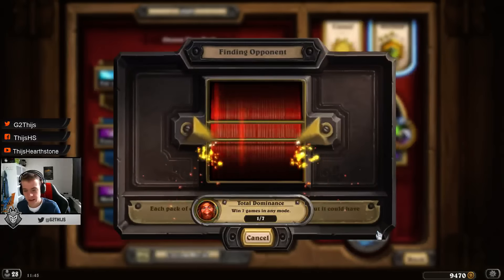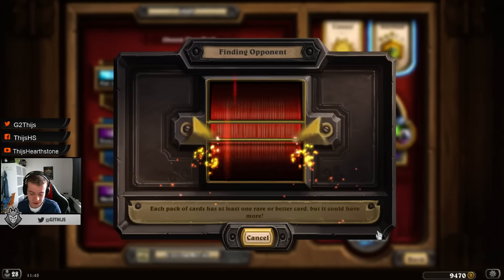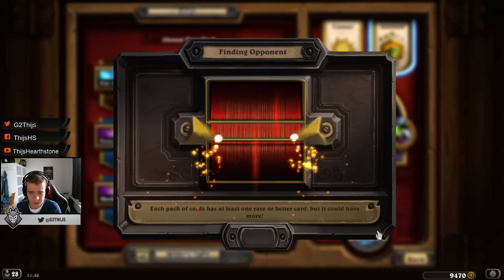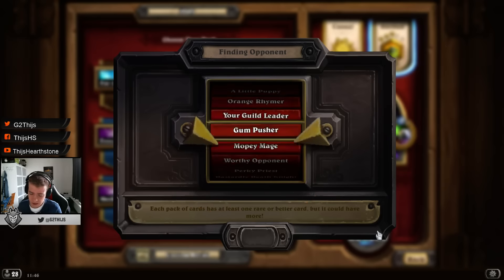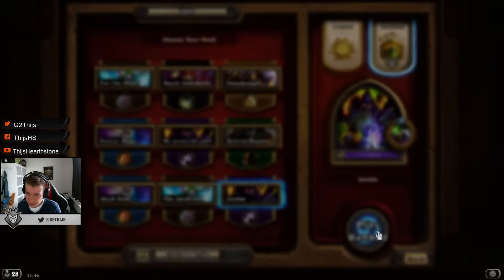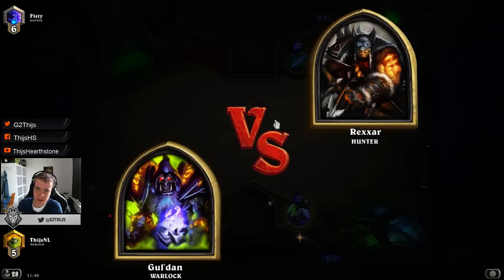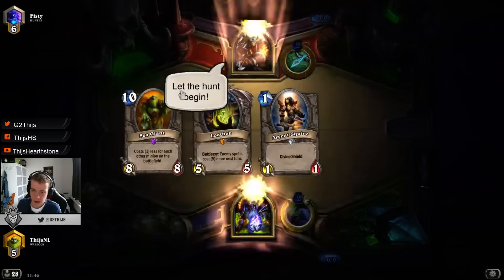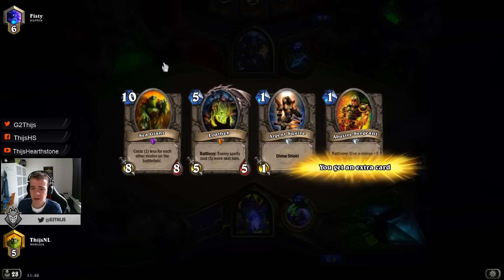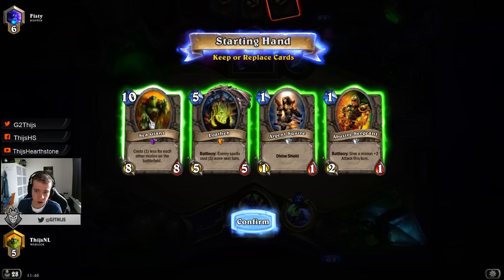There is only one insanely expensive Legendary in this deck, which is Gormok. If you don't have him, you can consider one Power Overwhelming, one Flame Imp, or also a Dark Iron Dwarf. Gormok is really not the key card in this deck. The key cards are just the cheap tokens. Zombie Chow is pretty key, and of course Hobgoblin.